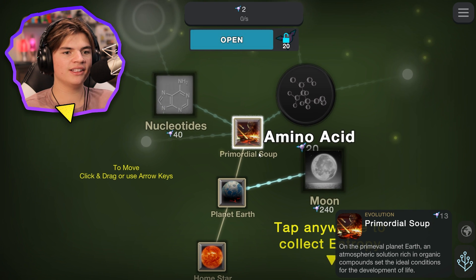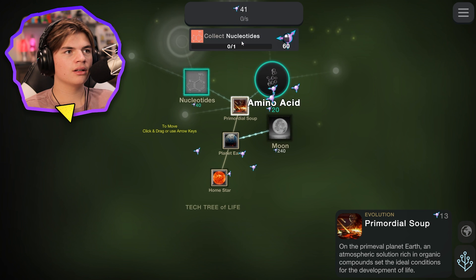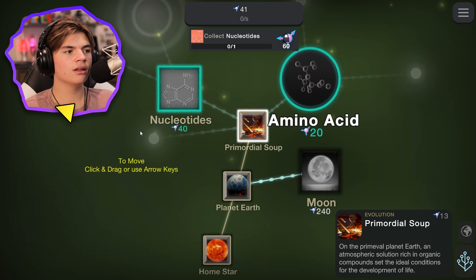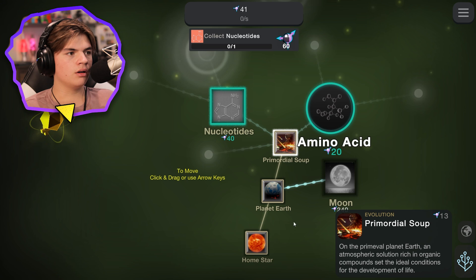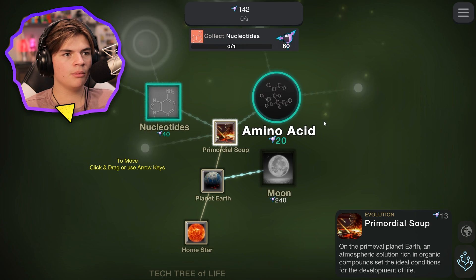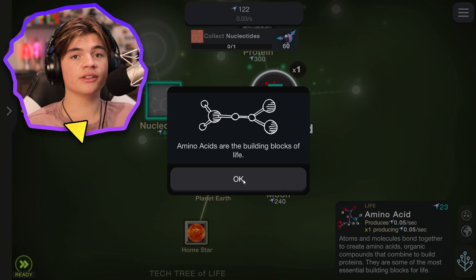Oh I see, tap anywhere to click entropy — you can do it anywhere. Collect nucleotides, okay. Oh it gave me a bunch — amino acids! I guess we're buying those next. Amino acids are the building blocks of life.